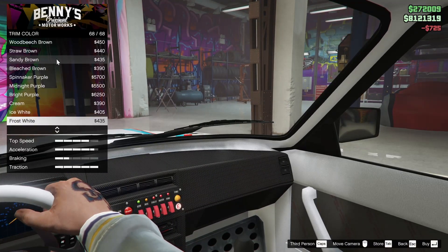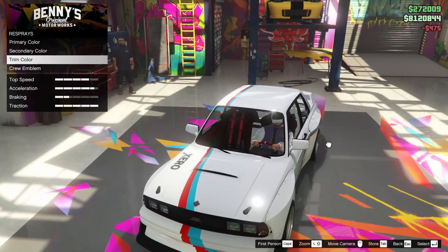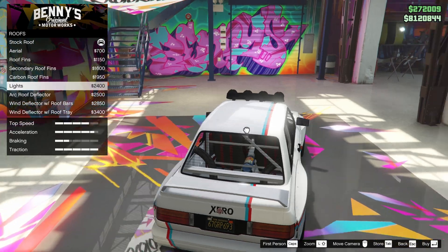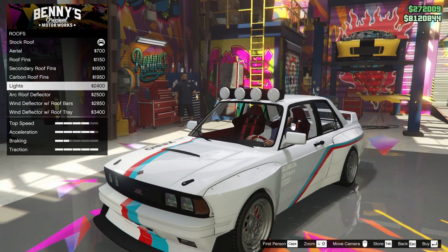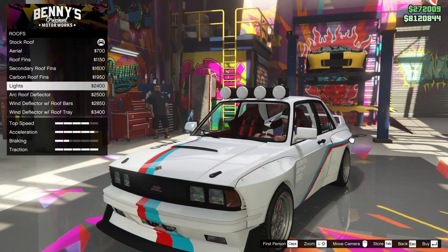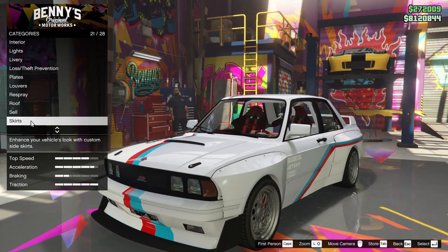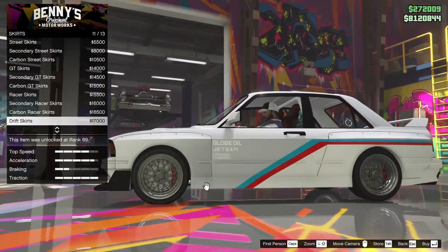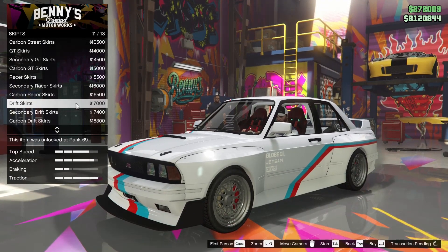For the interior color, I kind of want to go for a red — a Grace Red because I want it a little darker. This car looks so good. You can also add lights onto the roof, and there are roof racks too. I'm tempted by the lights but I'm not sure if they work well enough. For the skirts, we're going to change these — the drift skirts join up the wide body kit, so it's going to have to be the drift skirts. They look so good.